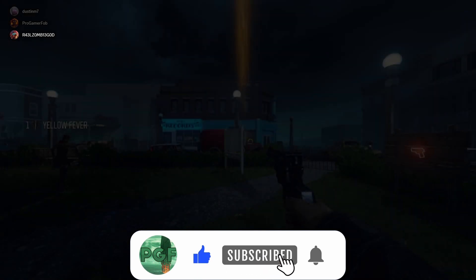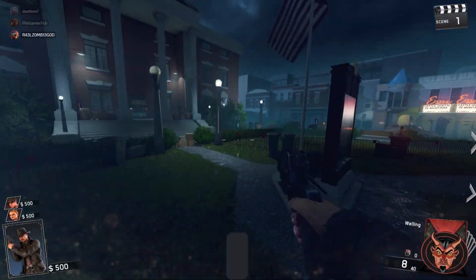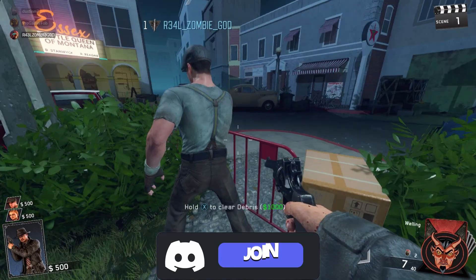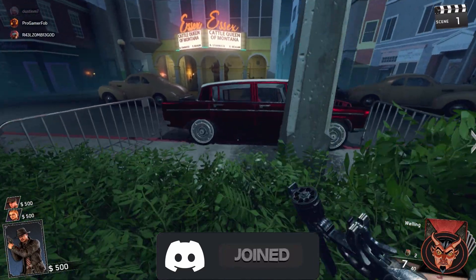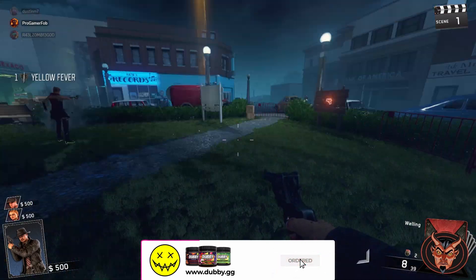All five challenges must be completed to begin the Easter egg, open up Pack-a-Punch, and enable power. You can find a challenge at each perk machine by looking for the torches. We want to get these two doors open first and start that challenge over there, because it's the pistol challenge.